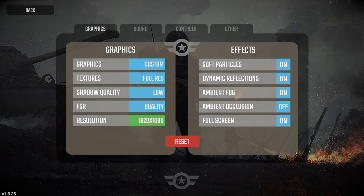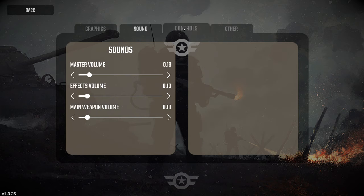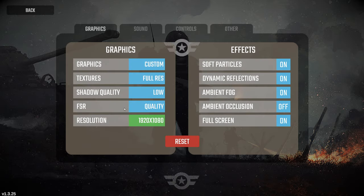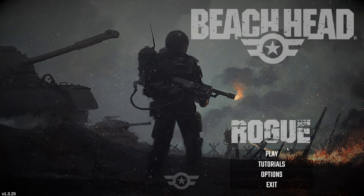Let me show you the options real quick of how I've got it set. I have a GTX 1650 and I basically set it like this and I feel it runs pretty good. I had to turn the sound way, way down because it's really loud, and that's basically all there is in the settings. Let's get to it.